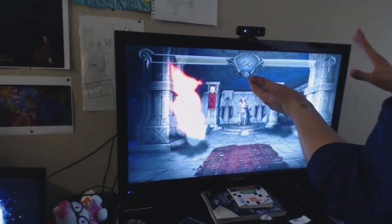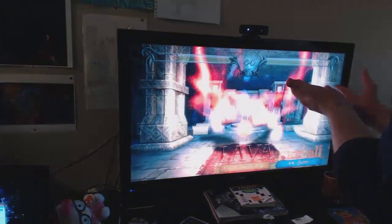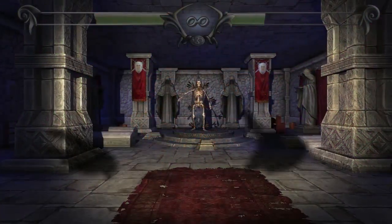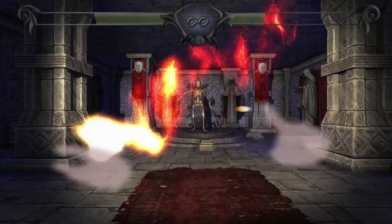And beyond that, the gestural interaction gets even deeper. If you make two fireballs, you can smash them together and make a ball of lava. You can then grow the ball of lava by pulling your hands apart, and cast it at the opponent by pushing both palms towards him.